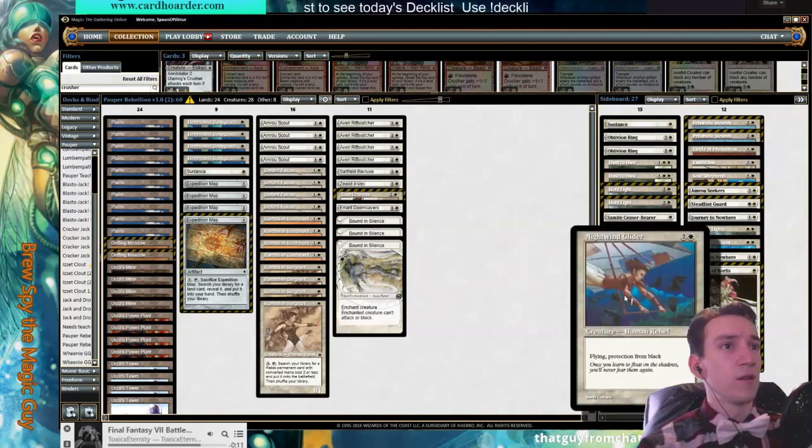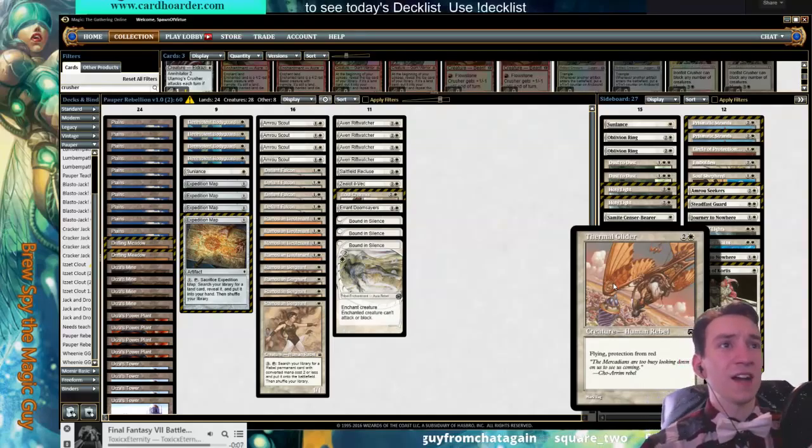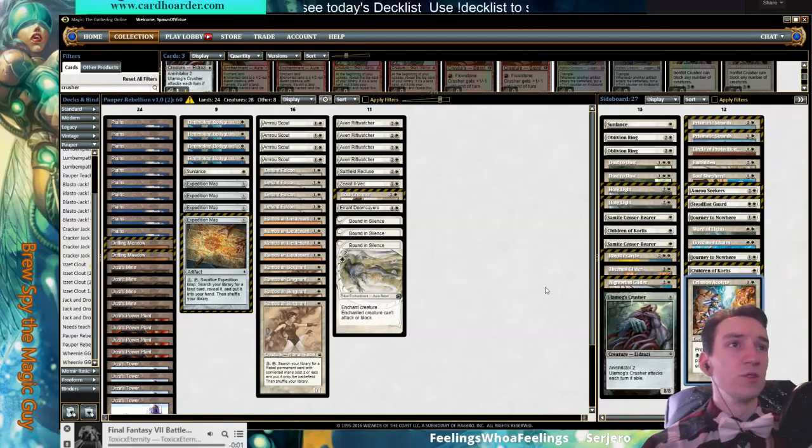We've got a lot for red. Why don't we actually axe the Thermal Glider and stick with the Acolyte? Oh no — the Thermal Glider's tutorable. That's true. This is really useful though, potentially.